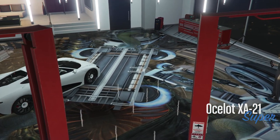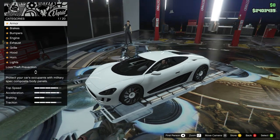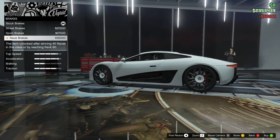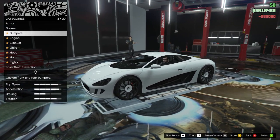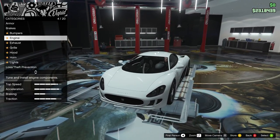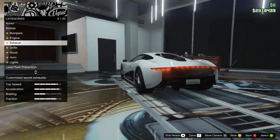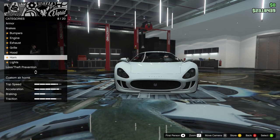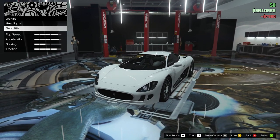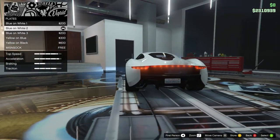What are we doing today? We are upgrading this dramatically. Armor for $50,000, brakes for $35,000 — it's not cheap, but I didn't expect it to be with a supercar. Bumpers, we'll get into that in a second. Lots of engine options, lots of exhaust options — good, good, good. Sometimes I get the easy ones out of the way first, like headlights. This one actually has a lot of options so we might go through all of it.